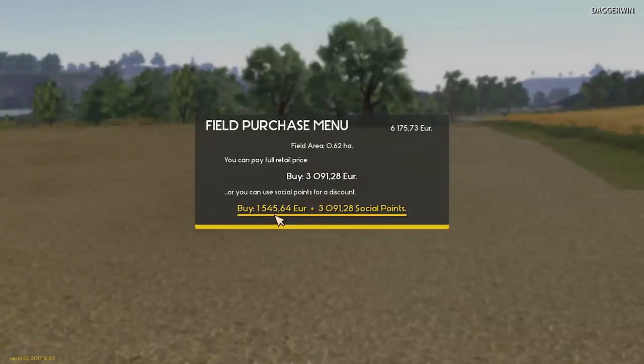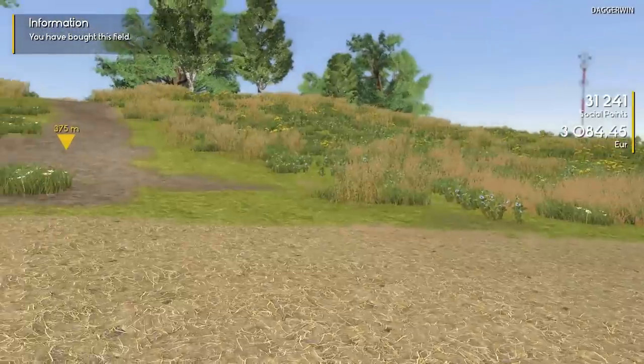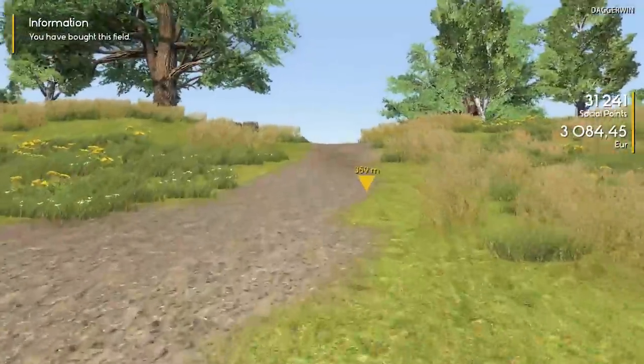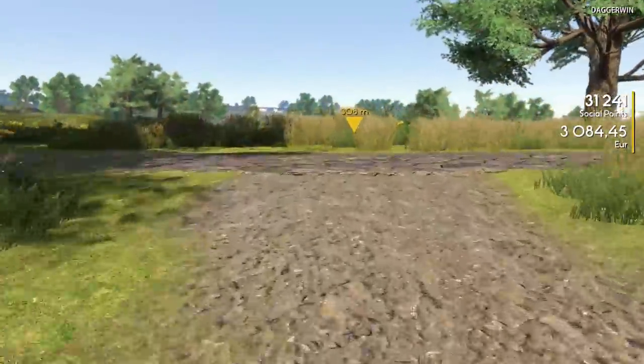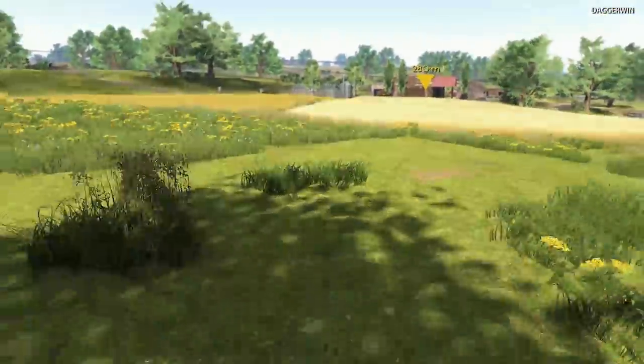So this one is — what's that say? 3,000. Yes, that's right, so we can buy it — or 1,500 or so. Yeah, it's the comma, it's very confusing. Yeah, 1,500 thereabouts plus social points. So we could buy this, but I prefer to pay the full amount just because the social points are useful for other people liking you. So we've bought a field. It doesn't have crops in, but we'll likely buy another field once we've harvested this one — a field with crops in. That's the idea.